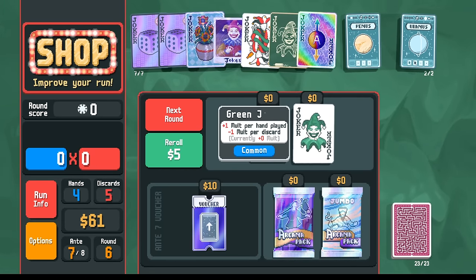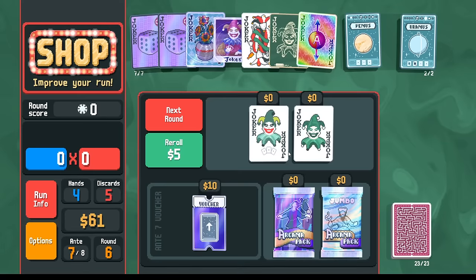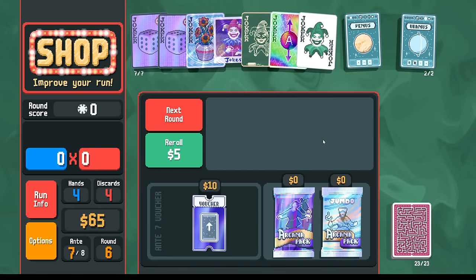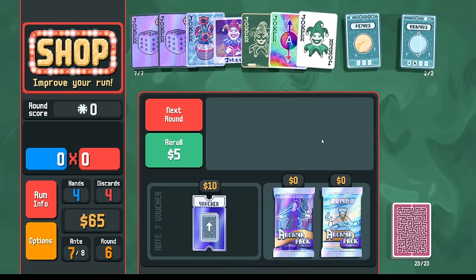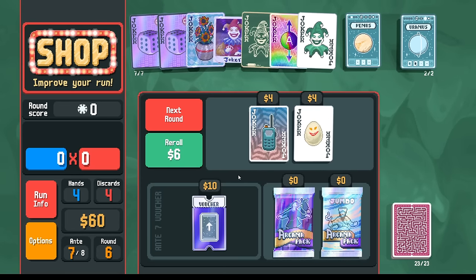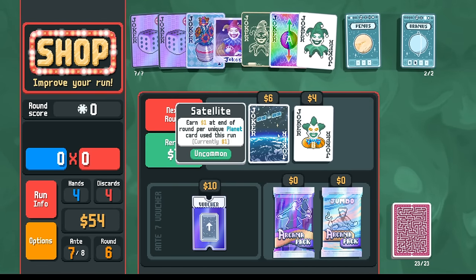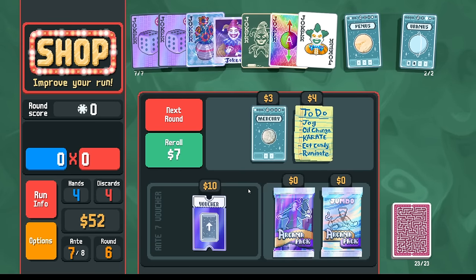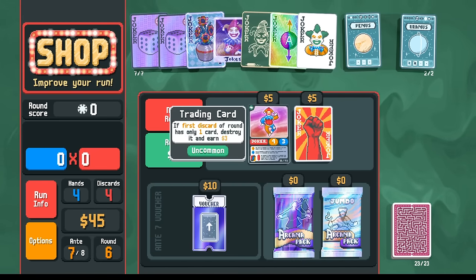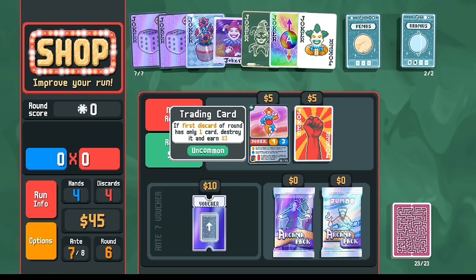Green Joker — we don't need it. We could buy and sell these for some small amount of money. Maybe we don't need the extra discard anymore if we have only 23 cards left in the deck. Let's buy and then sell, then buy again. We do have the discounted booster packs, but I want to try to get more tarot cards because it'll block duplicates. I don't need an egg. I could take the Clown for a free reroll — sure. Mercury I don't need. Trading card as another way of removing cards from the deck — I think we don't need this, we have plenty of ways to remove cards.